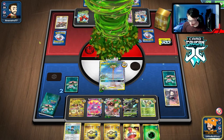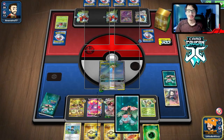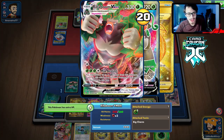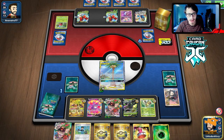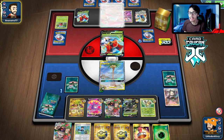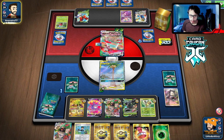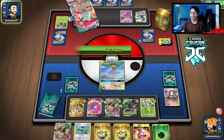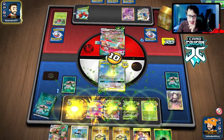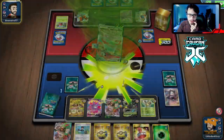We just need our Boss to win. There's our other Rillaboom. They're down three Marnies so hopefully we don't get Marnied again. We could get Stamped down to one. They've got Orbeetle. I think we can still win even if they do — we could go Zarude, get an energy, heal the Rillaboom, and just swing with it.